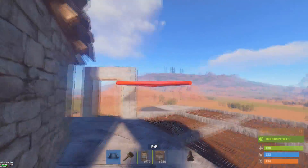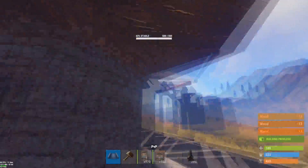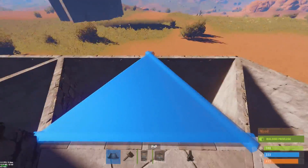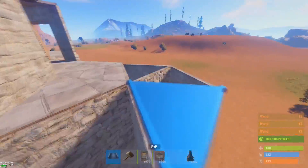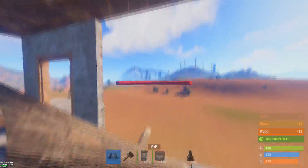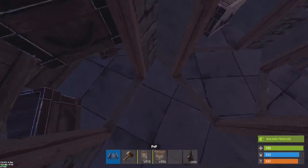Now we've got our loot room set up, our large furnace all set up, and our airlocks up here — so you're relatively secure. Now the next part is a little bit harder: you want to do all these triangles around your core. If you don't do these first, you won't be able to do them later, so make sure you get them done.